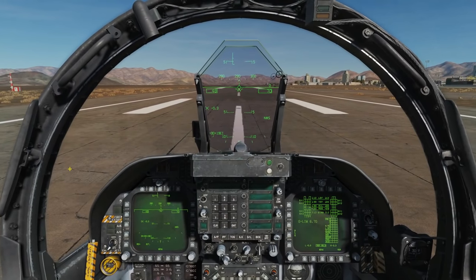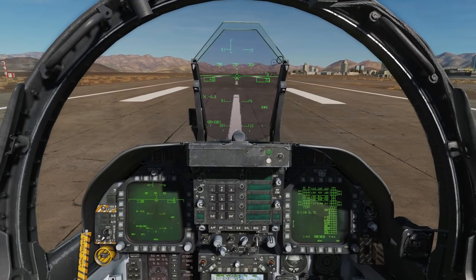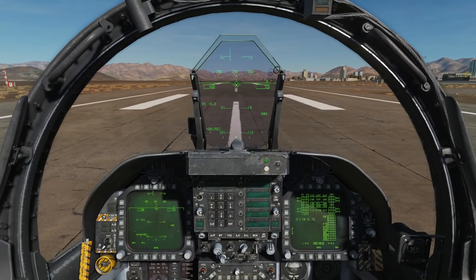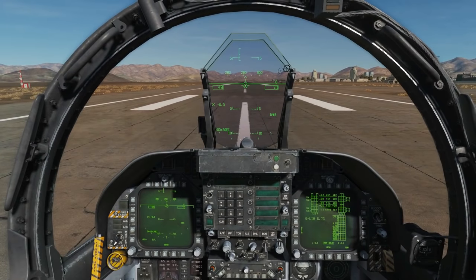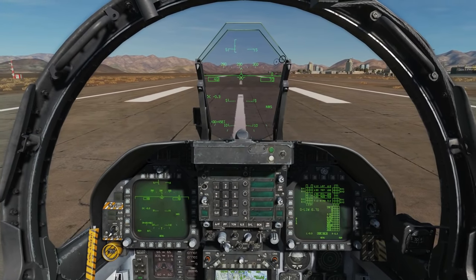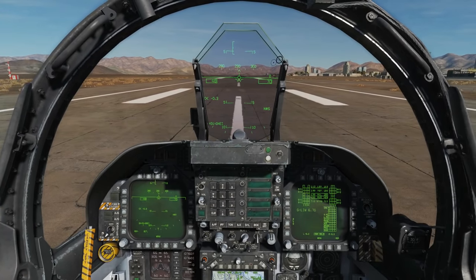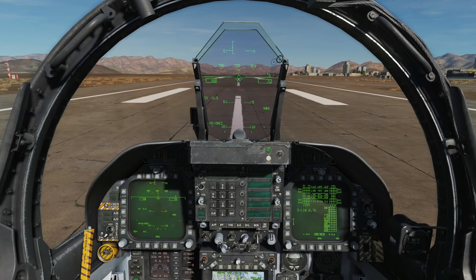Hello and welcome back to the Reapers. Today we're in our FA-18C and we're looking at different types of bombing. The three modes we're going to be looking at are manual bombing, CCIP bombing, and auto bombing. These three methods of bombing can be used with guided bombs or non-guided bombs. We're going to be using non-guided bombs today, but I have covered guided bombs in separate videos.